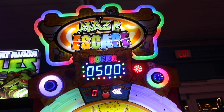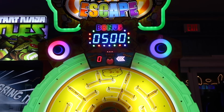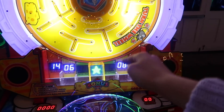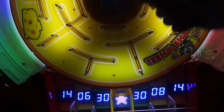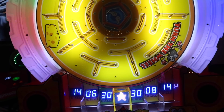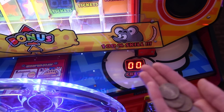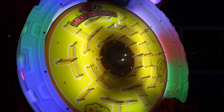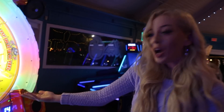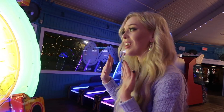The next game is Maze Escape — I've never seen this game before. Comment below if you guys have! The bonus is 500 tickets. You have to turn a wheel and try to land it in the bonus star box. Be very careful and slow so the ball doesn't fly into the 30, 14, or 6. It says it's 100% skill according to this little mouse. Ready go — I accidentally just dropped it and it went to the 6 automatically. Be ready for this to be extremely fast.